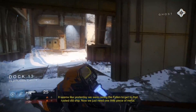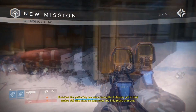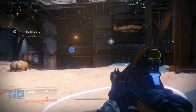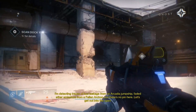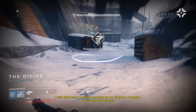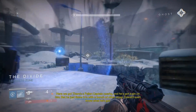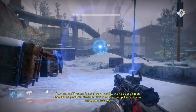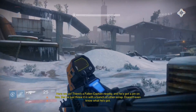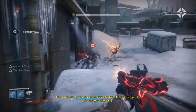I think this mission is great. I really like the dialogue from Ghost and the trip back through the original Cosmodrome area, this time covered in snow. Ghost remarks: 'It seems like yesterday we were racing the Fallen to get to that rusted old ship. Now we just need one little piece of metal. I'll always remember our first day through here. There's a Fallen captain nearby and he's got a pin on him — bet he just threw it in with a bunch of other scrap. Doesn't even know what he's got. That captain's using a powerful strain of SIVA; he'll be hard to take down. Keep after him.'